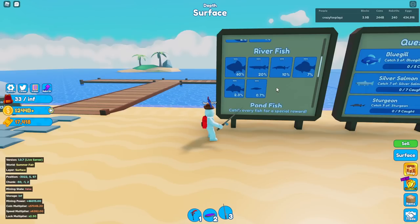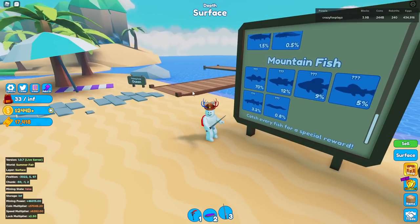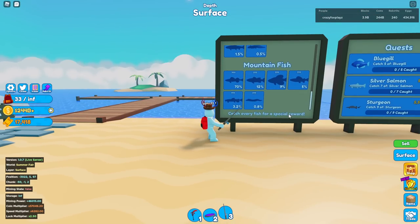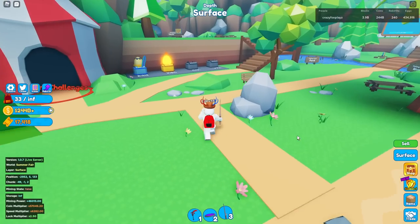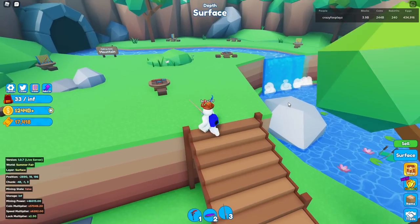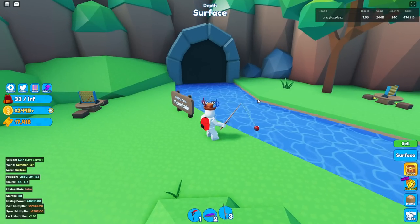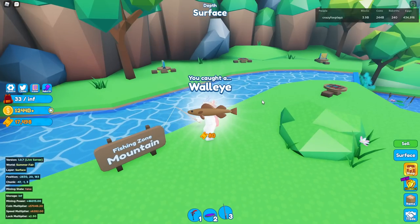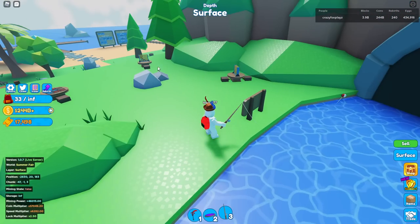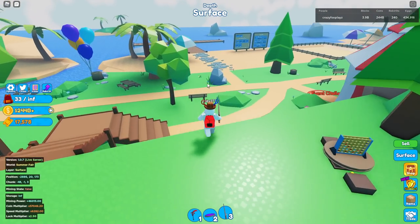That's not even including the fact that river, pond, or mountain fish might actually be better. I saw in my comments from my last video that some of you already caught every fish for a special reward — I'm late to the update so I have no idea what I'm doing. Here's the mountain fishing zone: you get 80 tickets per catch here, which I think is more than the ocean average, and you can also catch rare fish which probably give a lot of tickets.